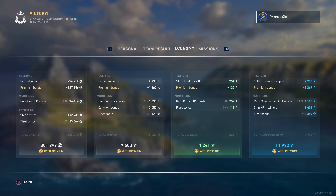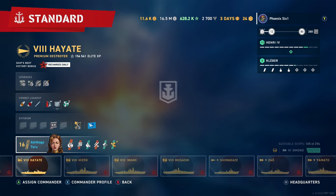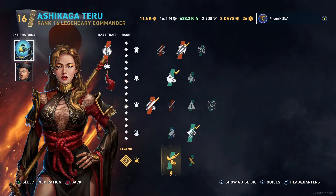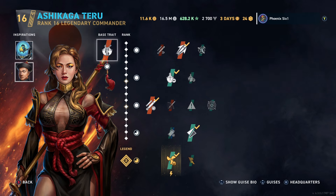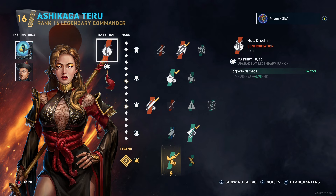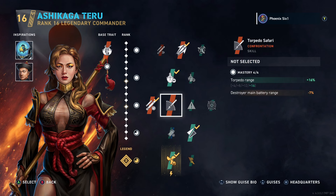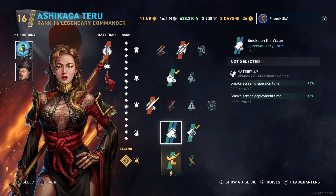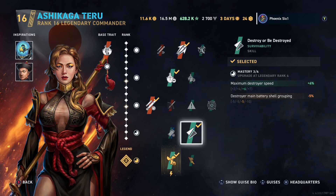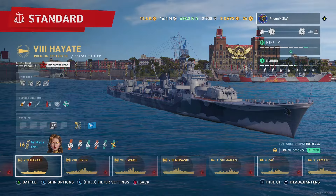I'll quickly show you how I have the commander built. You could do a hybrid build here, but I went torpedoes. I have Space Fishy for an inspiration — just for more speed. I'd pick anything torpedo-centric: faster reload, or you could go concealment too. I prefer reload time. The last one — this is Takeo Takagi or something, I forget which commander. The lady on the left is just Commander Geist, a regular non-paid commander. That is our first game.